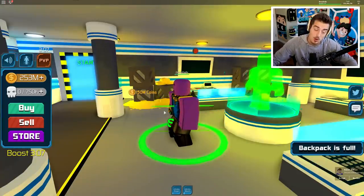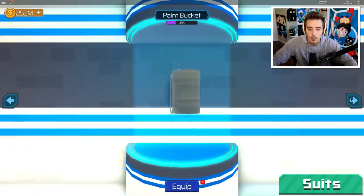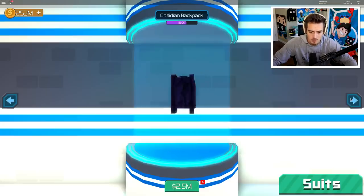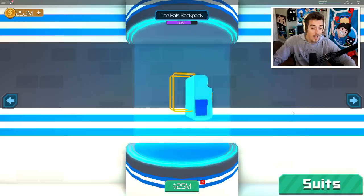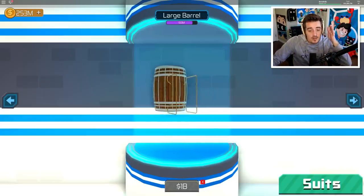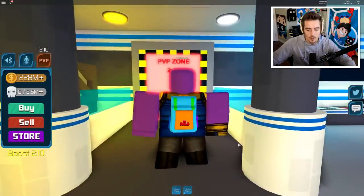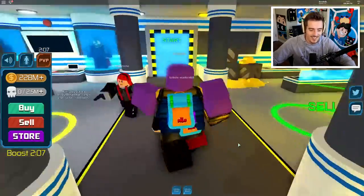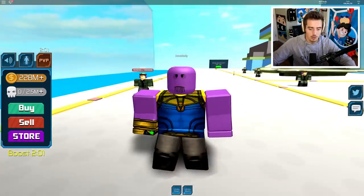We need to upgrade the backpack. Now we have 250 million coins. Let's click buy - miners backpack, obsidian backpack, and check it out - you can get the pals backpack as well for 25 million. We'll go with the pals backpack. Thanos with the pals backpack - I love it. The next one costs a billion though. We still have that two-minute boost going, so we've got to be quick.